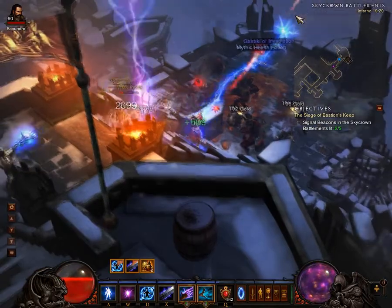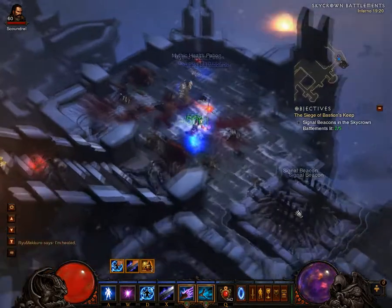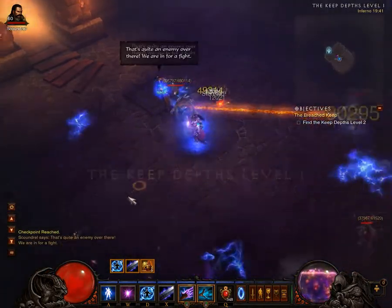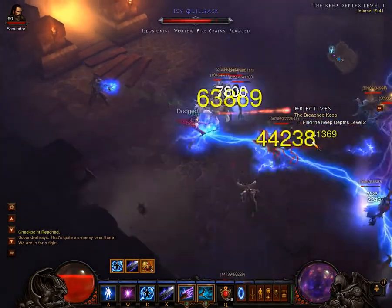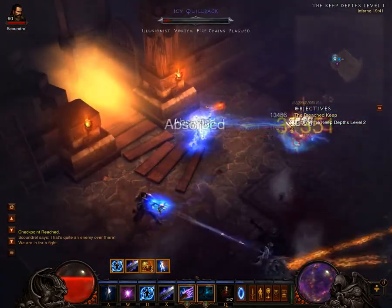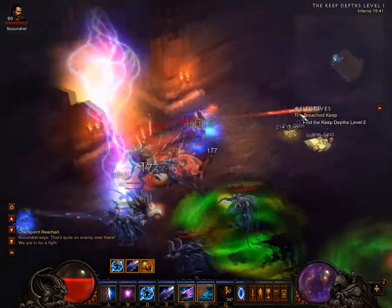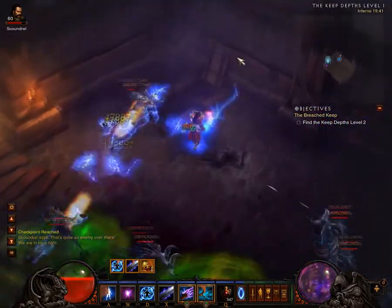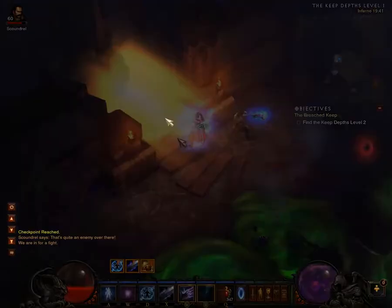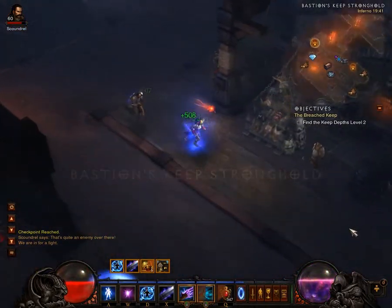The most controversial skill of all is Magic Weapon, not because of the skill itself but because of the rune: Electrify. The reason I chose it is because it gives you a chance to strike three enemies with lightning. It's only 10% damage, but it's lightning-based, giving you another chance to stun enemies — and that's exactly what we want in this build.